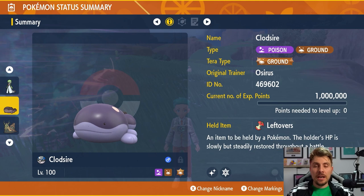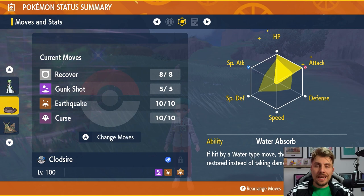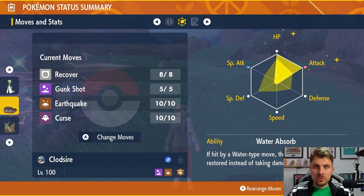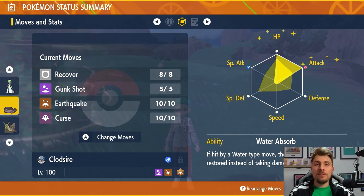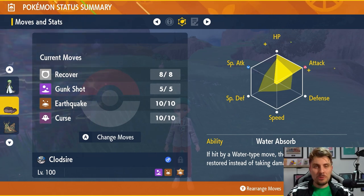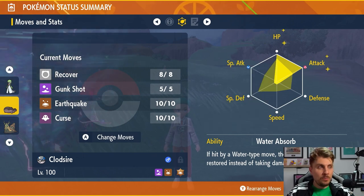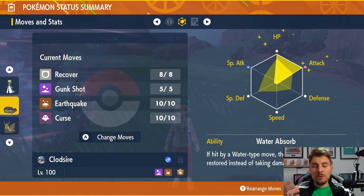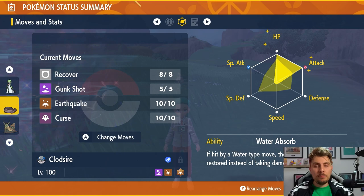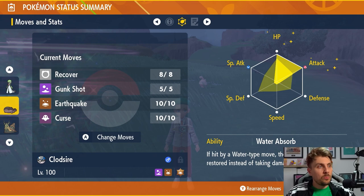It is level 100 and has been hyper trained using Bottle Caps to max out its IVs. As a side note, Curse is an egg move on Clodsire. To get it, find Curse on something in your boxes or look on Serebii for Pokemon that learn Curse — Gengar learns it as a level-up move, for example. Remove a move on your Clodsire, attach a Mirror Herb, and set up a picnic with Clodsire and a Pokemon that knows Curse. The move will transfer over. We have a whole video on egg move transfers linked in the top right corner.